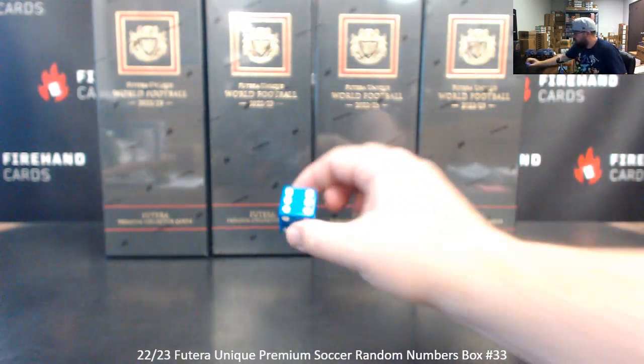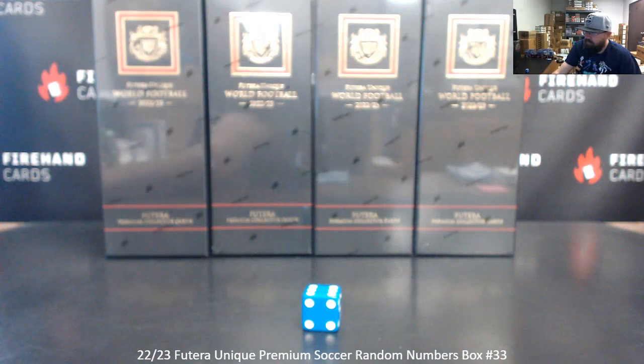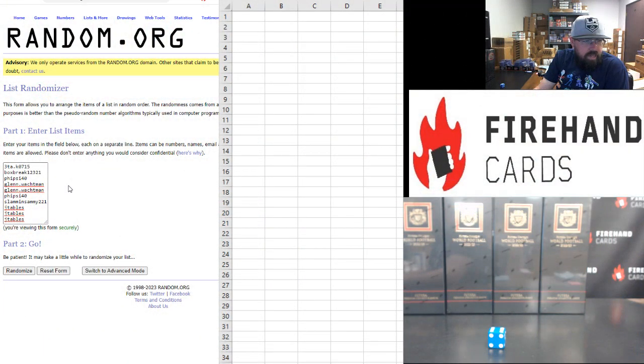It's going to be six times on the draw. Here are the participants for the 3TA-K-07-15 Box Break: 5-side 40 has a spot, Glenn Walkman with two spots, then 5-side 40 has another spot, Slammin' Sammy with a spot, and Jay Tables with three spots to round out the field.